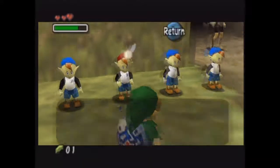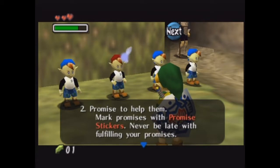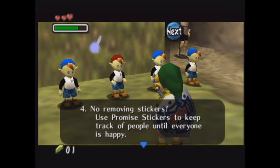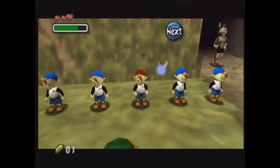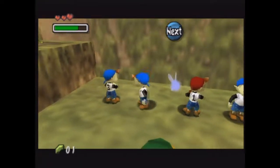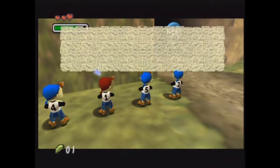Now we got the Bomber's Notebook. This is a pretty important item to have in this game if you want to get the masks. The code is 3, 4, 1, 5, 2. Yep.